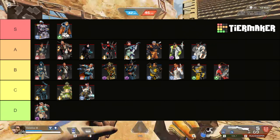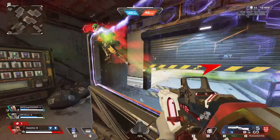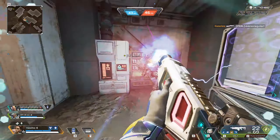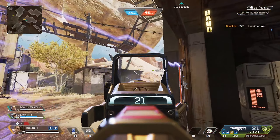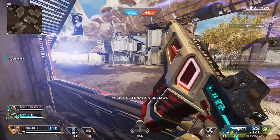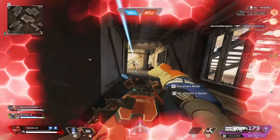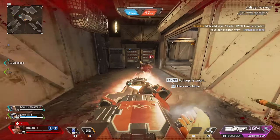Next we have Rampart with her Sheila, which I ended up giving B tier. In the scenarios that Sheila is useful — like destroying evac towers, destroying doors, or countering catalyst passives — it's actually really good. The problem with not putting her any higher than B is that if you ever try to use it to actively fight, you're pretty much going to die every time because you're limited to moving like a snail. Rampart Sheila is very niche, but it's also very fun. With how much Catalyst is in the meta, she's decent as a counter to the catalyst doors. And if you ever catch someone off guard with it, it's like a guaranteed kill with how fast Sheila does damage.